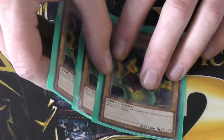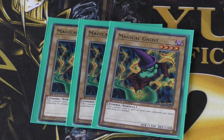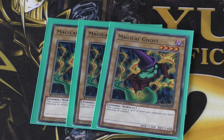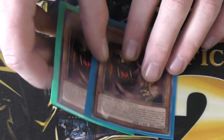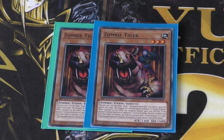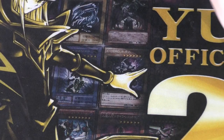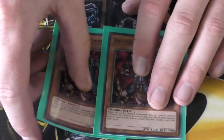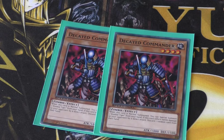I run three copies of Magical Ghost — decent attack of 1300, reasonable defense of 1400. Two copies of Zombie Tiger: 1400 attack, 1600 defense. Two copies of Decayed Commander: 1000 attack, 1500 defense.